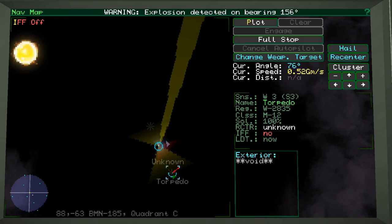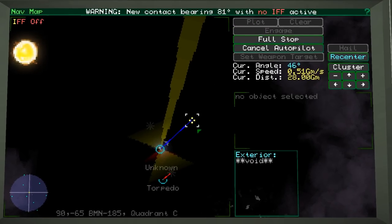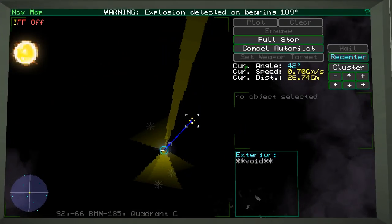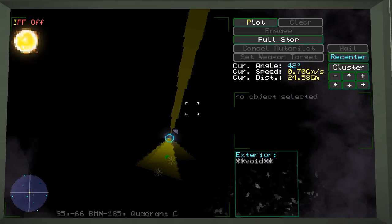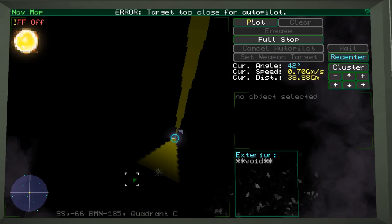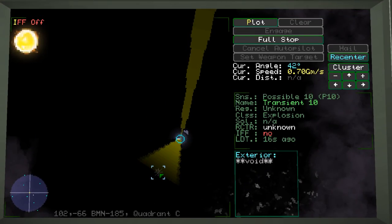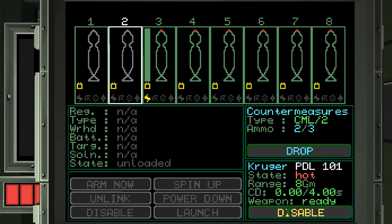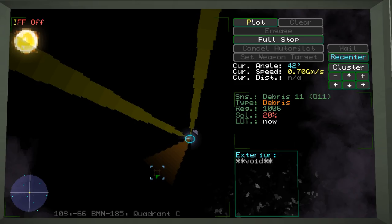There's another explosion. I'll plot away from there and head away because that torpedo could possibly still hit me. Another explosion detected. And another. I'm not sure — is that debris? Let's turn off the point defense because it just saps all your power. There's debris — yes! I think we destroyed the target.